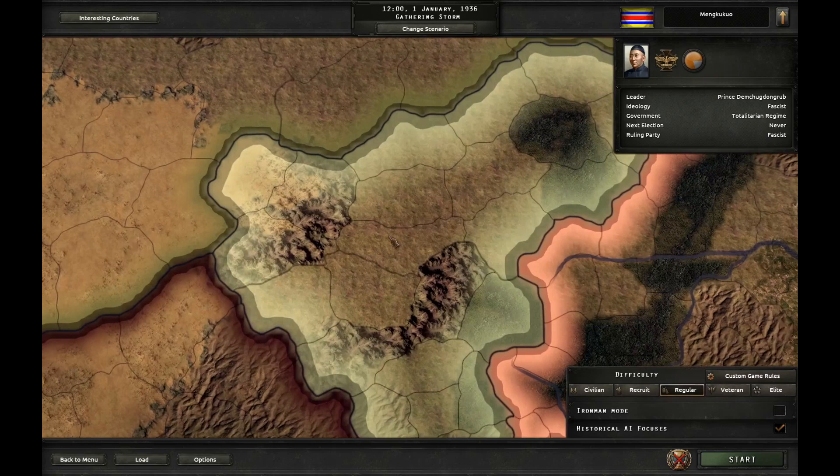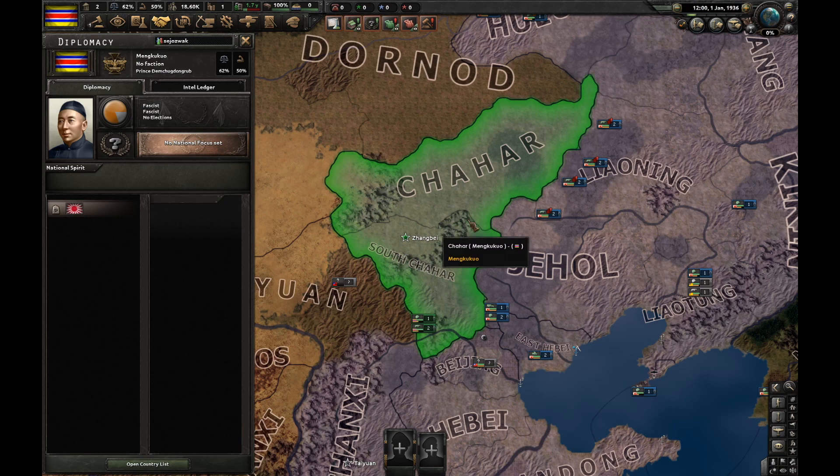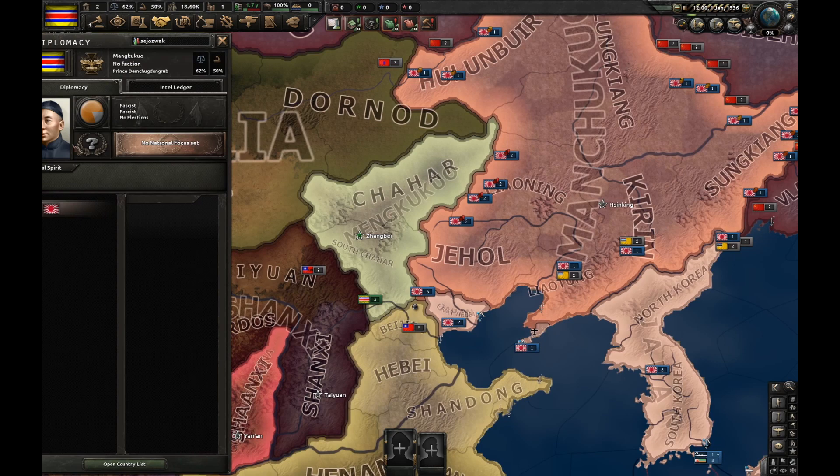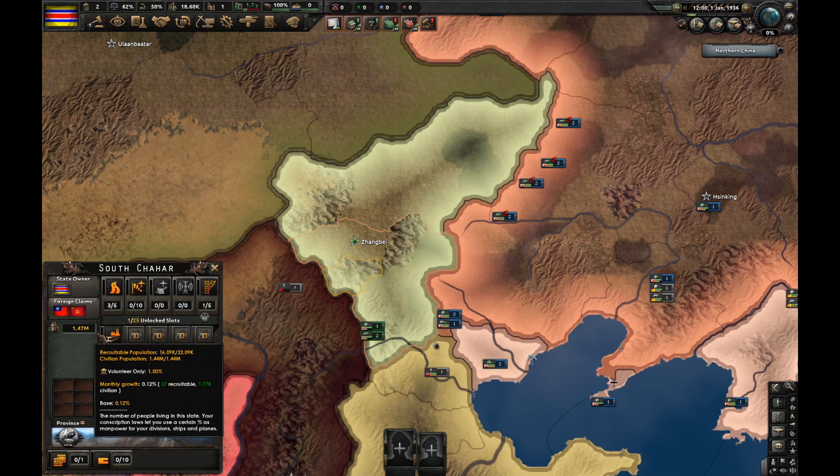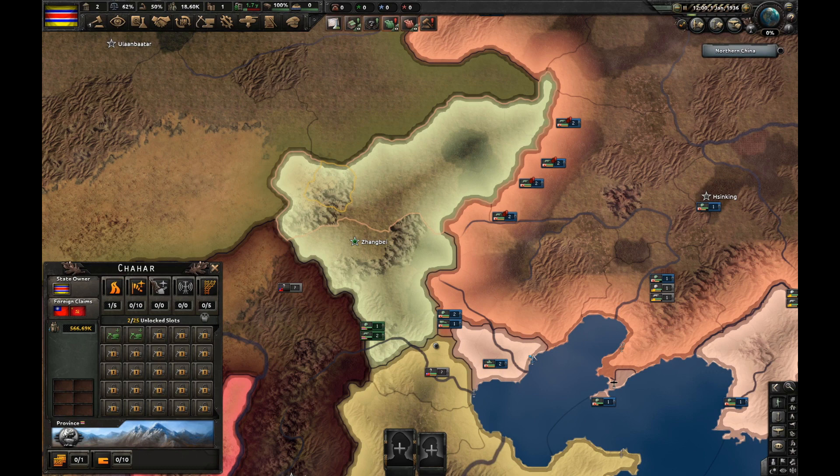Here we are — Manguko. We are the Imperial Protectorate of Japan. We start fascist, our leader is Prince Temchungon Group, who is also a naval bomber, if you didn't know. We've got two states: Chachar and South Chachar. South Chachar has about 1.5 million people and is a Storo region with one factory. North Chachar has about half a million people, it's a rural region with two building slots but not a single factory.